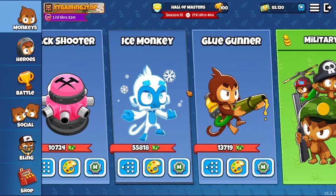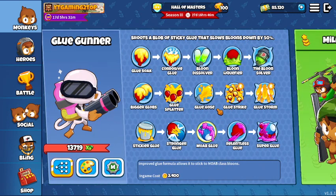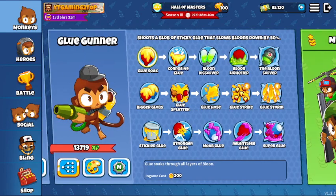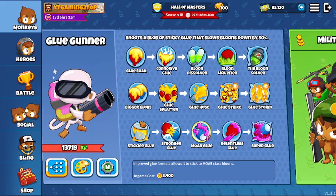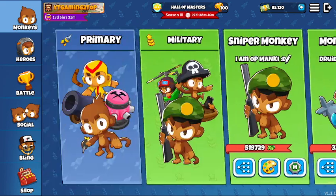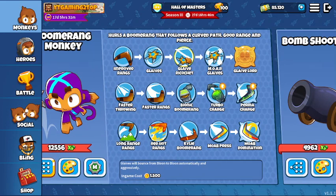If you unlock Glue — Boomerang, Submarine, Glue — even Moab Glue can slow down balloons and let Boomerangs deal more damage. The problem with this loadout will be BADs, but as a beginner in Red Balloon Camp no one is going to send you BADs. So Glue might also be a good option since all you need is Moab Glue to slow down any big balloons they send. Your main two towers should be Submarine and Boomerang as a beginner, so you can learn and understand the game.